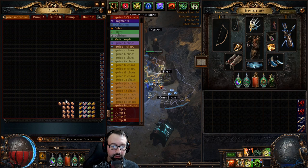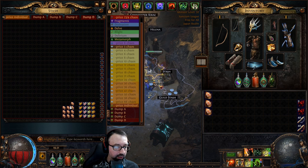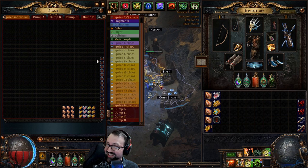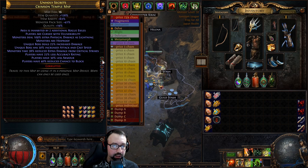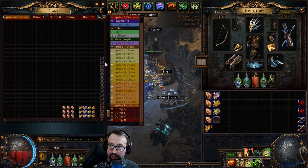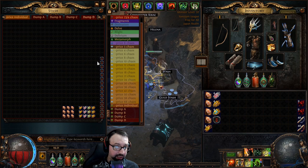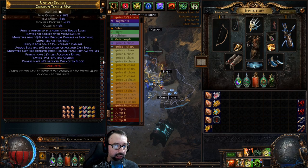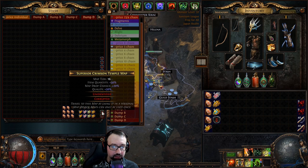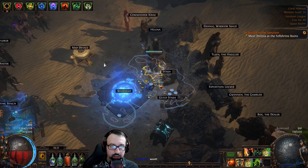Not wasting any time — this is a Crimson Temple strongbox divination card farm. I know it's going to sound like a broken record, but this is the one I landed on between days four and seven. This is exactly how I farmed my Headhunter. Every map has a pack size of at least 25, many are eight-mod corrupted, and an alternate sextant is used for unidentified ones.